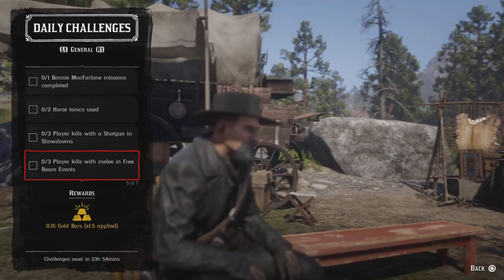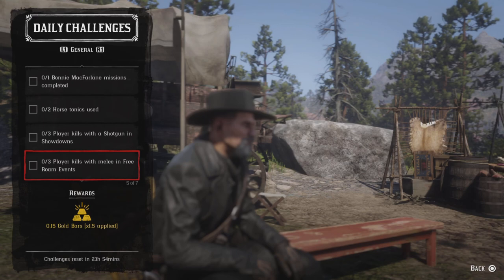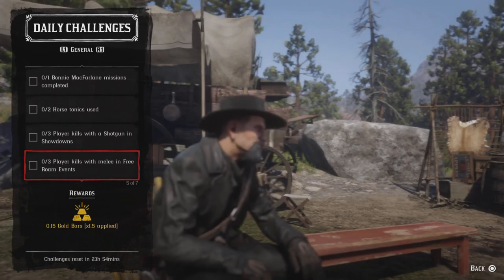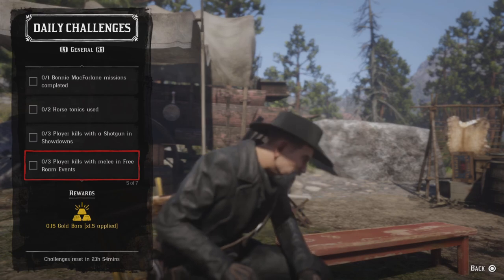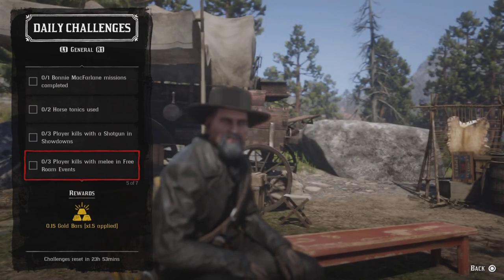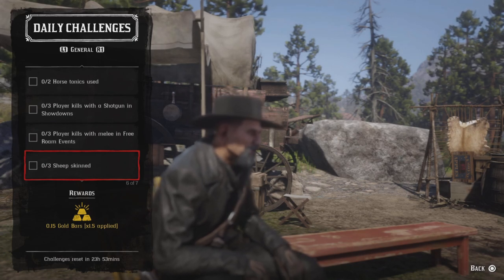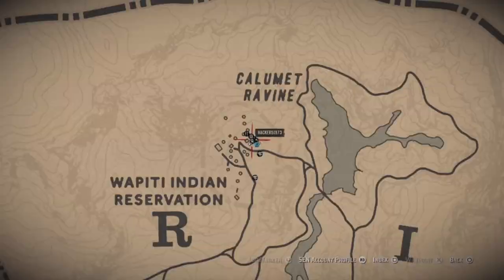For three player kills with melee in free roam events, you'll need a PvP match. This includes King of the Castle, Master Archer, Dispatch Rider, and Fool's Gold. Grab a knife, run toward enemies, attack them, and stab somebody — you can also use other melee weapons. Once you get three player kills that challenge will be completed.